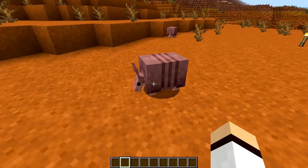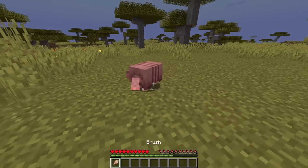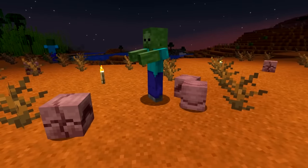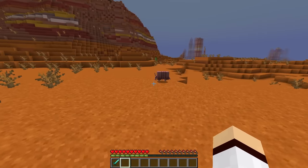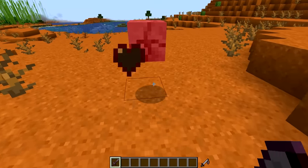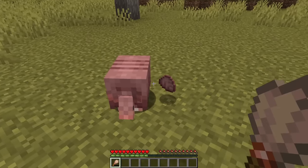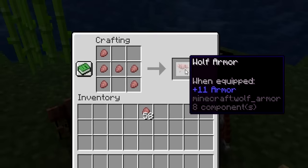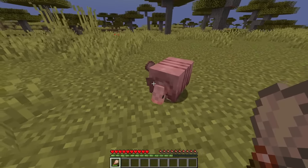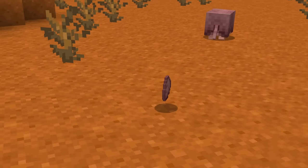A new mob was added for Minecraft 1.20.5: the Armadillo. Armadillos are passive mobs found in badlands and savannah biomes. They are easily scared, rolling up into a ball if they're hurt, if they're standing close to undead mobs, or if the player is sprinting near them. When rolled up, they take less damage — which is handy since they only have 6 hearts of health. Armadillos will drop scutes, used to craft wolf armour. You can get scutes by using a brush on an armadillo, or by waiting 5–10 minutes for one to drop naturally.